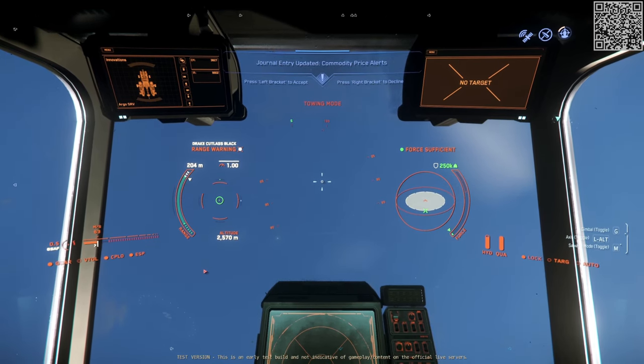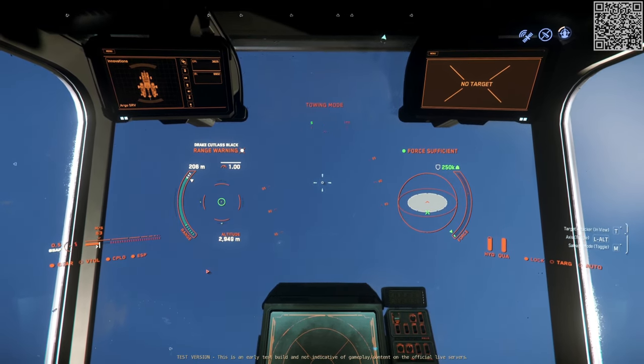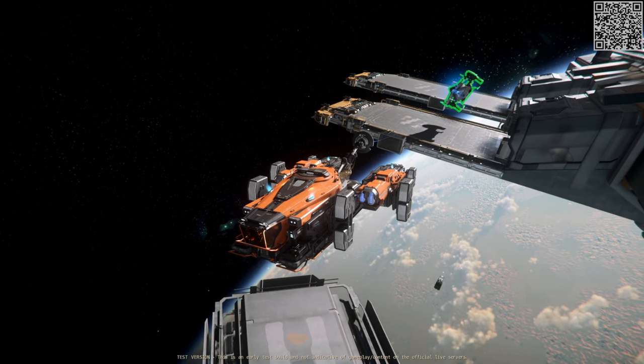This inadvertently did answer the question of whether you could harass a ground location by dropping dead ships on it. Answer? Yep. After several failed attempts, including attempts with lighter ships like an Avenger, I just gave up and decided to use quantum anyway.